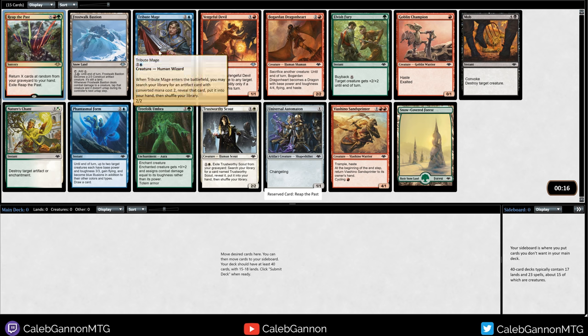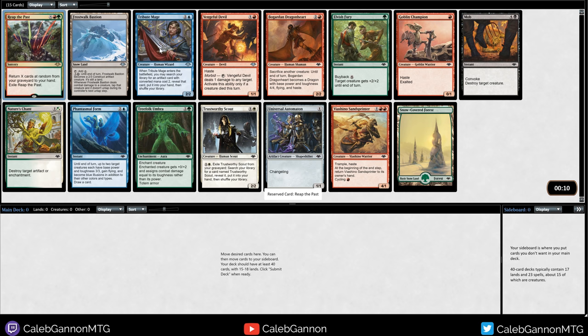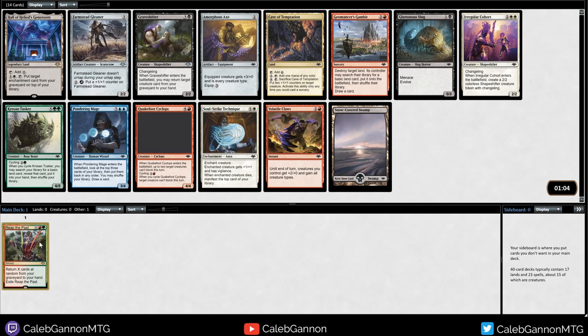The next best pick - Tribute Mates can get the Signets or Talismans, which is kind of cool. But yeah, I'm going to take Wreath the Past.